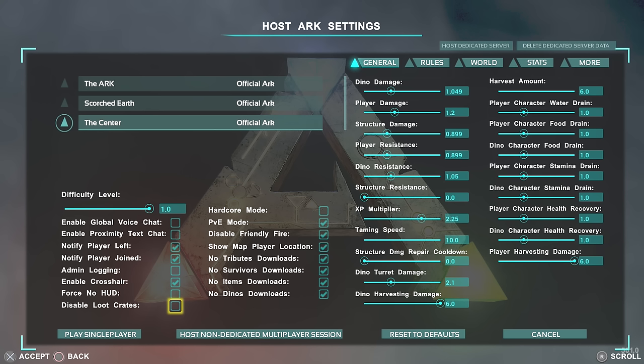Disable loot crates means all the beacons that drop loot crates and in the caves will have no items if you click this on. Also with difficulty level, the higher it is the higher level loot you get, so if you have it low you'll get low level loot. 1.0 is the max the game recommends — that's the setting everyone talks about for getting perfect tamed dinosaurs at high level.